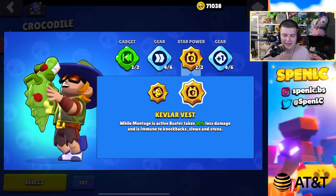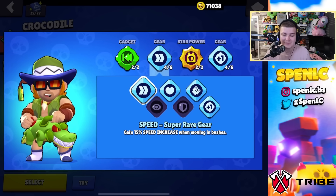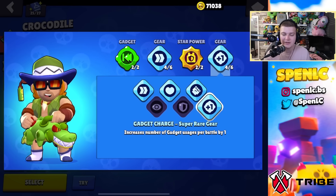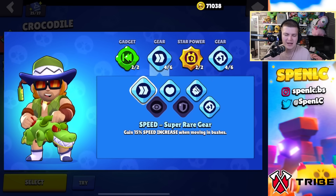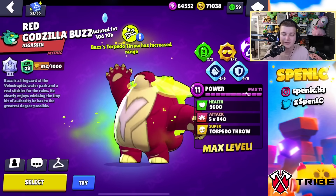Buster: slow-mo replay gadget all the time, and Kevlar vest star power always — the other two aren't valuable. Speed and extra gadget charge gears — the gadget charge is essential since four pools is crucial. On grassy maps, speed is probably the way to go over damage.